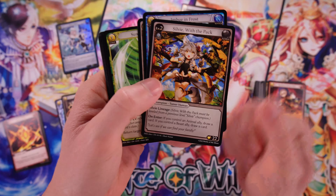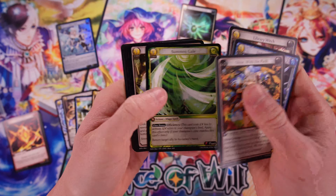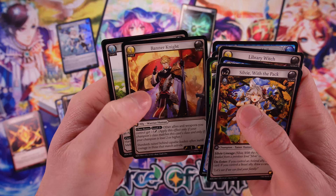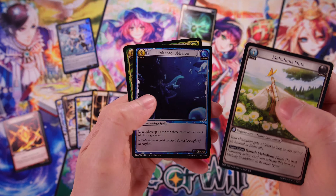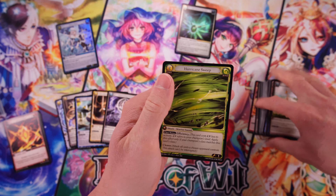Yeah, we always start with the champion always at the very beginning. There's Library — I remember that was some kind of promo card, maybe that was a big spoiler they did at some point. There's a lot of cool stuff in Grand Archive in terms of promos right now — they have those metal cards. No foil here — got Melodious Flute, Sink Into Oblivion. That looks really nice, look at the blues on that. The colors really pop on these. They look really good. And then a regular Hurricane Sweep.